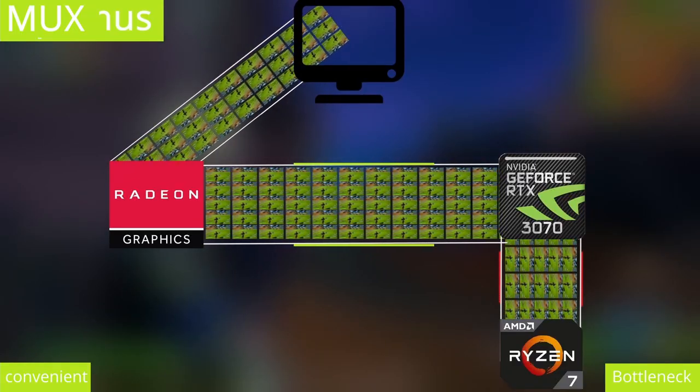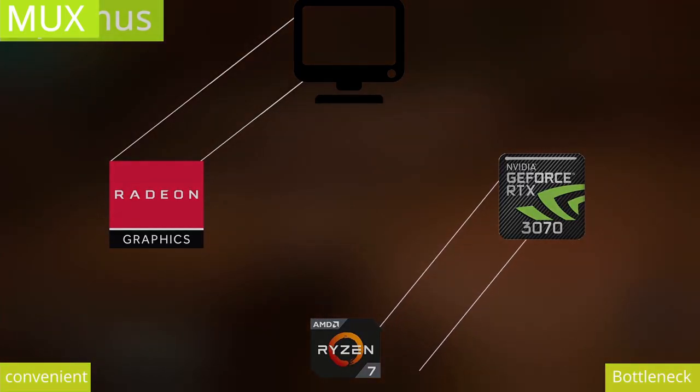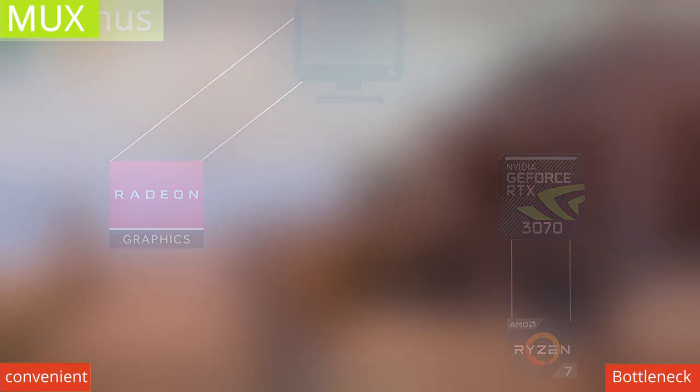As of now, there is no escaping or getting around Optimus within the device itself. But what if this laptop had a MUX switch? Then all the complex issues caused by Optimus are gone — but with a trade-off: you lose the seamless transition between your iGPU and your power GPU.